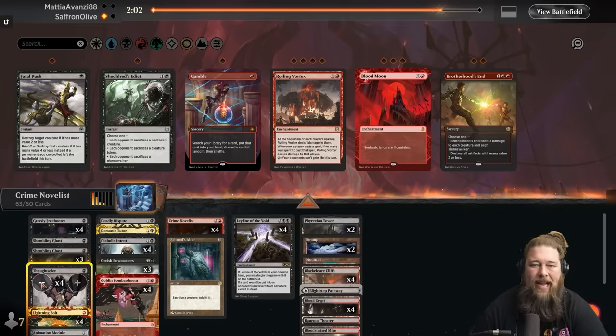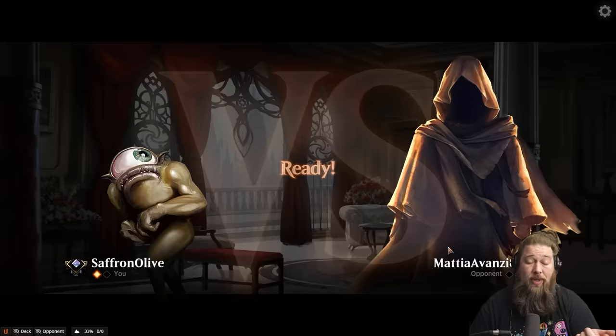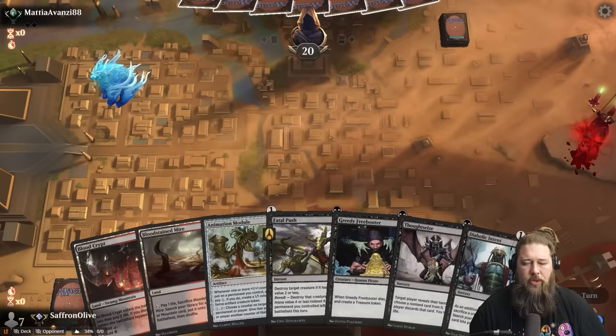We need a little removal customization for sideboarding. Leyline of the Void seems pretty good — it does slow down Dragon Rage Channeler and shuts down Treasure Cruise, so it's worth trying. Maybe I'm just having some recency bias because last game our opponent Treasure Cruised into Treasure Cruise into Treasure Cruise. One combo piece, one tutor, a Thoughtseize, a Fatal Push, and a Greedy Freebooter. Opponent lands and passes.